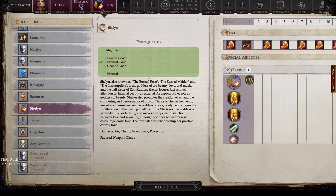The next god is Shalin, with alignments of lawful good, neutral good, chaotic good, and neutral. Also known as the Eternal Rose, the Eternal Maiden, and the Incorruptible, she is the goddess of art, beauty, love, and music, and a half-sister of Zon-Kuthon. Shalin focuses as much on internal beauty as external, and promotes the creation of art and composing and performance of music. As the goddess of love, she encourages the proliferation of that feeling in all forms. She is not the goddess of sexuality or lust, and makes a clear distinction between love and sexuality, though she does not discourage erotic love. Her domains are air, charm, good, luck, and protection, and her favored weapon is the glaive.